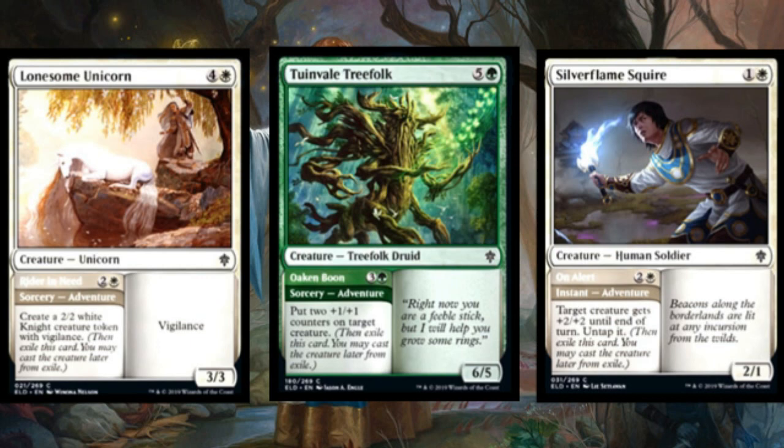Lonesome Unicorn's adventure half is Rider in Need — three mana sorcery that creates a two-two white Knight token with vigilance. So for eight mana total you get five-five worth of vigilance stats split across two creatures across two turns, which isn't terrible. Cards like this make it look as though creature decks in limited will have all the gas they need. There really hasn't been much incredible removal in this set so far, and this effectively gives you two creatures on one card, which is consistently valuable board presence.